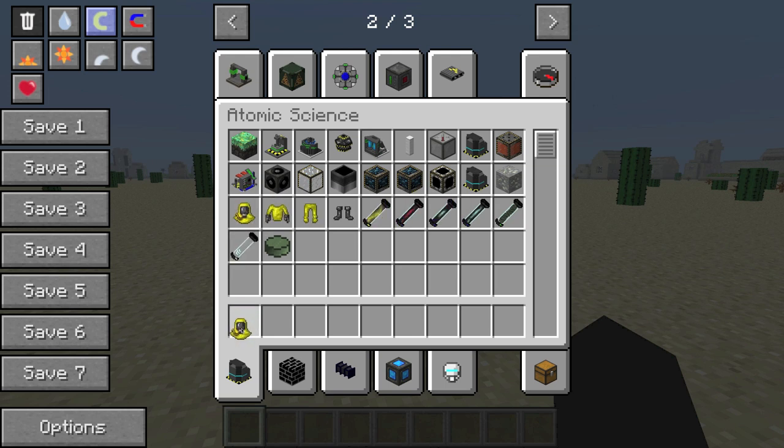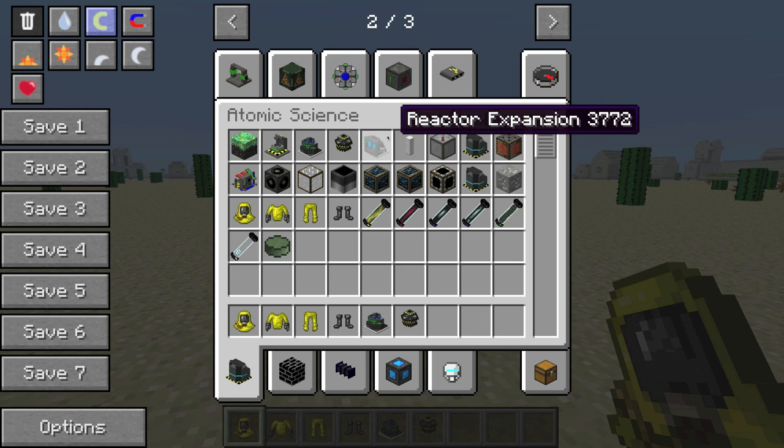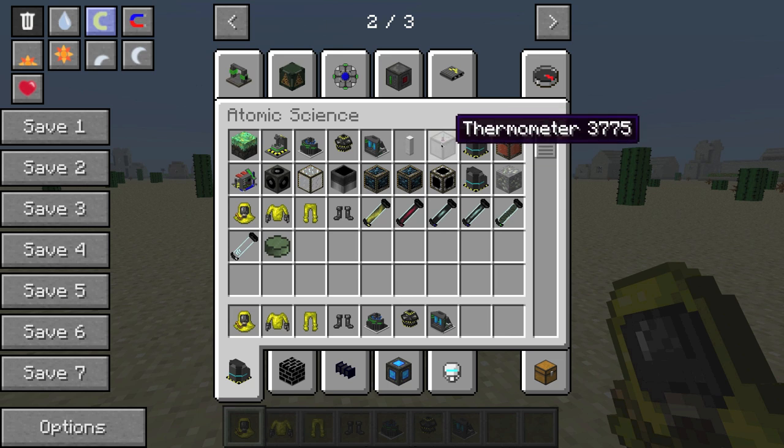I'm going to go grab my hazmat suit. This is what protects you from radiation — radioactive material that spawns when it overheats and just blows up. The centrifuge is how you create uranium ore into regular uranium. The fission reactor is the one we're going to be using — one of the easiest. The reactor turbine is how you're going to get your energy. The control rod shuts the nuclear reactor on and off, especially if you connect it to the thermometer — if it overheats, it shuts off.